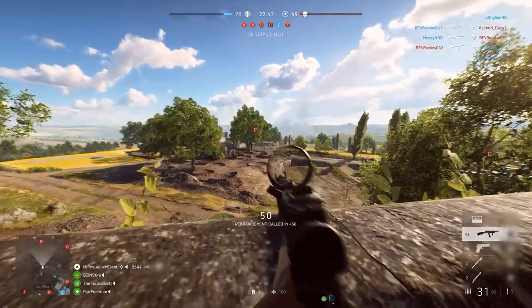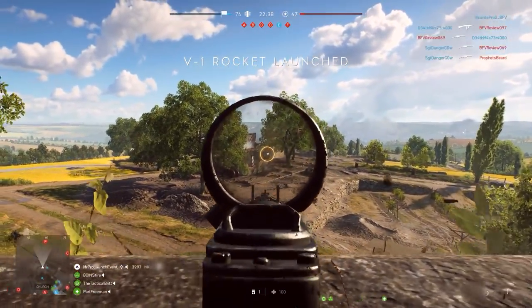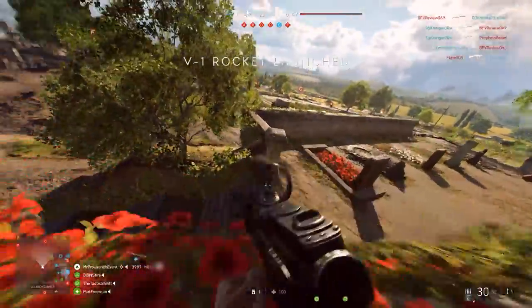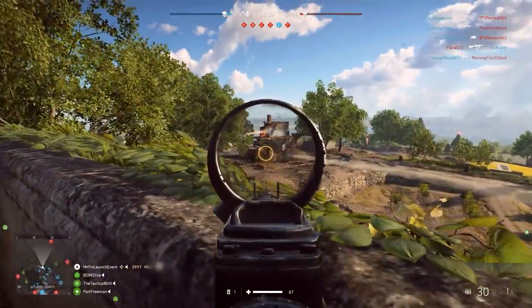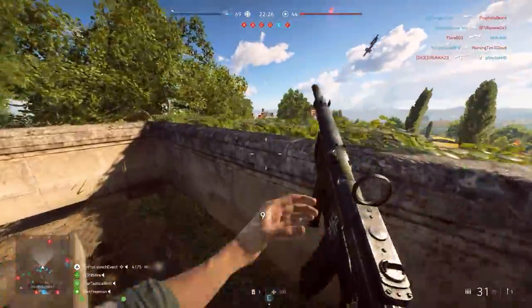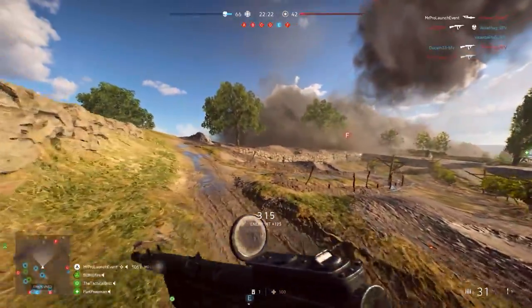They come in many shapes and sizes, and are earned by working together as a squad. You have many different types of reinforcements to call in with Battlefield V: supply crates that provide players with health and ammo, light armoured vehicles for transport, heavy armoured vehicles for attacking enemy positions, and deadly rockets that can clear an entire area of enemies if placed correctly.